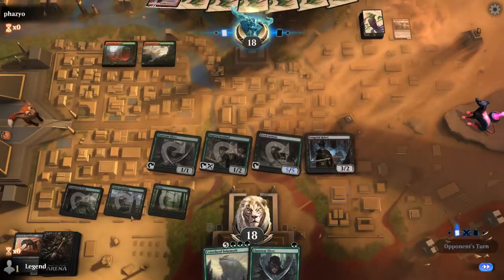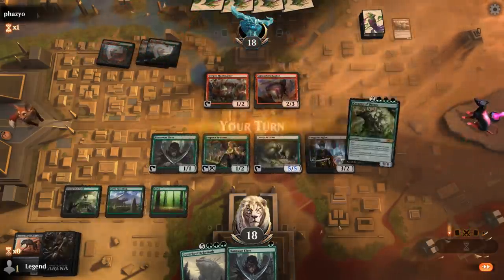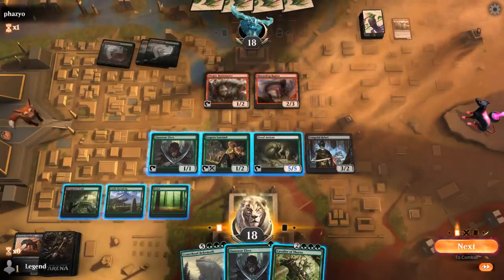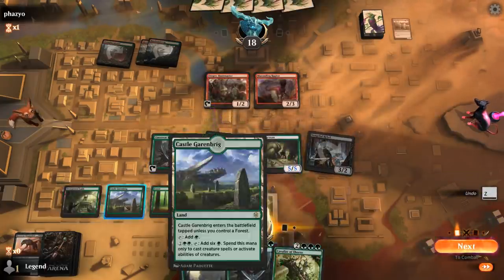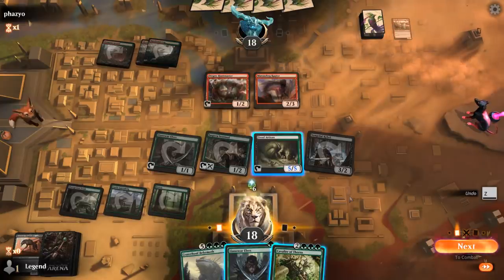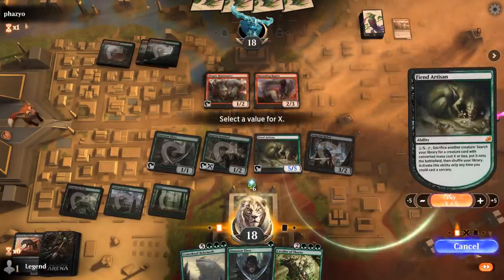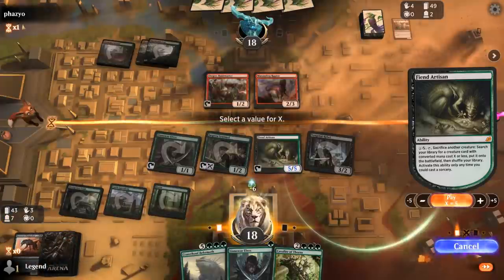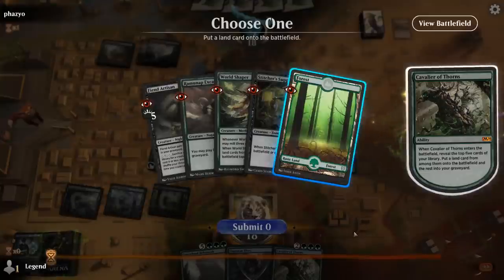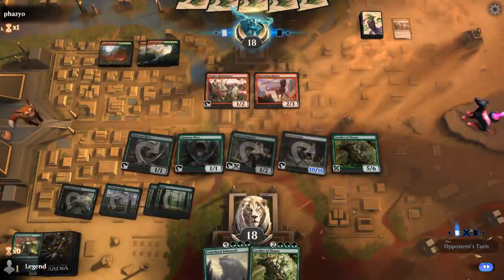Next turn I should be able to activate Castle Garenbrig to search up Cavalier of Thorns — or we can just draw one. I'll play Cavalier and elves. Chupacabra got milled so we can't search that up anymore. If we find an untapped green source we can still play the elves. This could also be a game where we just hard cast Crater Hoof without Spider Spawning first, since we have a lot of power and toughness in play already.